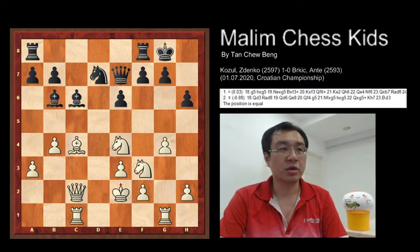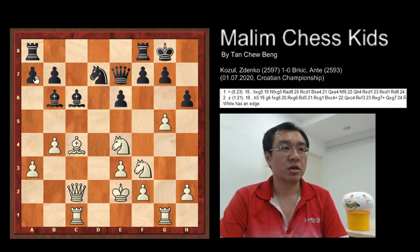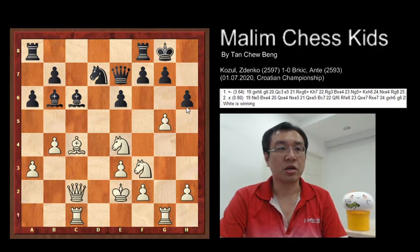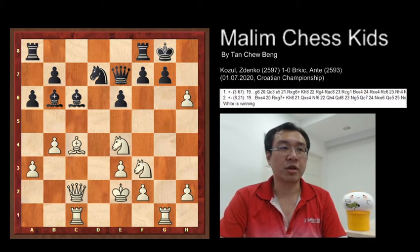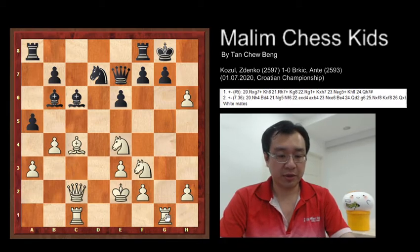Black continues to play Nd7, and you have G5 as a strong threat — G takes H6. Let's look at an example: if Black plays H6, then G takes H6, the pawn will take the H pawn. G takes H6, and if Black makes another example move by playing A5, then you can capture the G7 pawn.